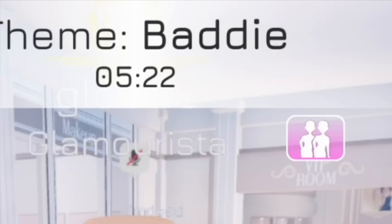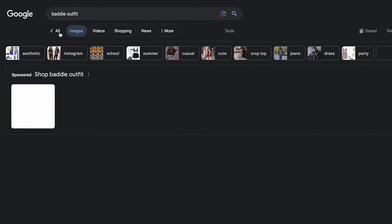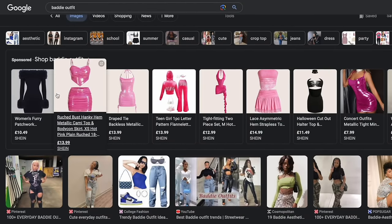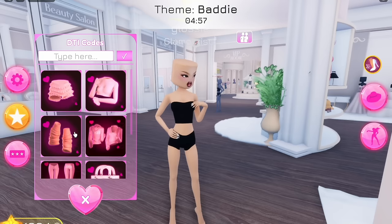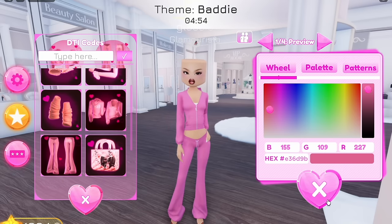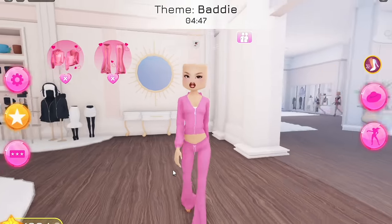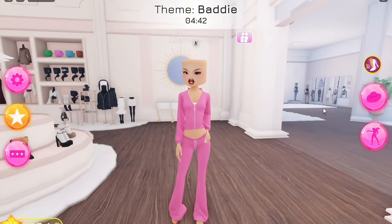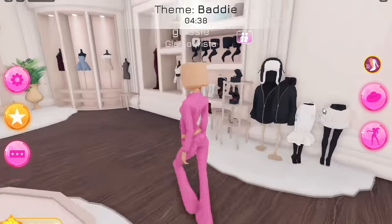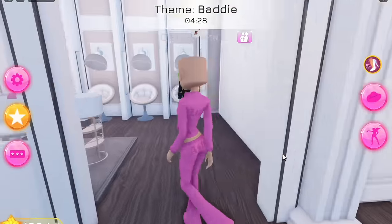We've got our next theme - it's baddie. I don't know how to dress like a baddie. I'm Googling for inspiration and it seems to be just very black, like sunglasses and jeans and a crop top, or very dressy outfits. Juicy tracksuits! I'm getting the vibe. We're going to use the juicy tracksuit that's actually from an exclusive code - I think the code is Leah Ash, who I believe is a YouTuber. The default colour for it is already hot pink, so I think this is perfect. I really want to add these cute little heart hoop earrings - they're already gold as well.